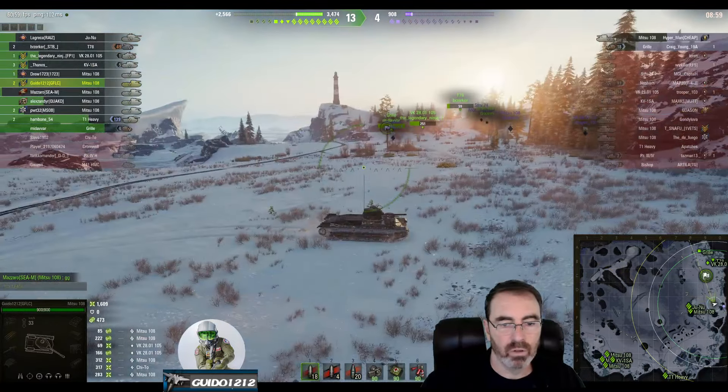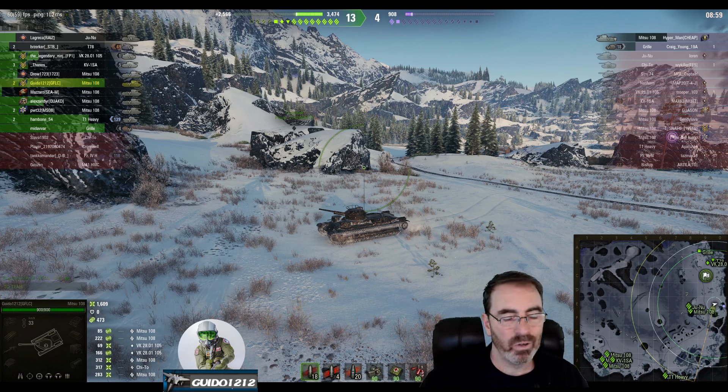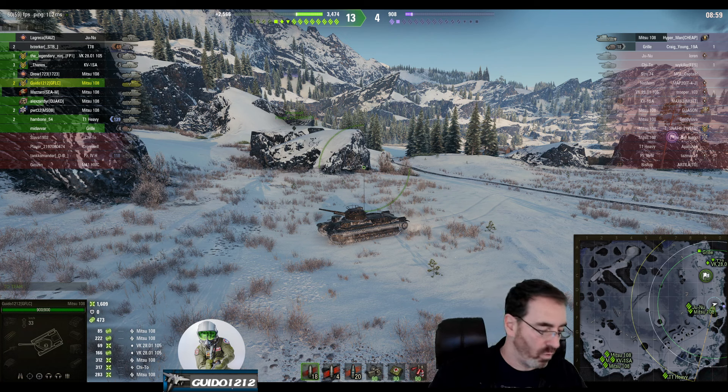473 assists, a couple of kills in the little Mitsu 108. Some care has to be taken with the aiming, but when you're dropping 300 alpha at tier 5 it's pretty beastly. There were a lot of these in this game, so as more time passes and fewer people play the Mitsu, this is probably a keeper at tier 5 — it's kind of a brutal little tank.